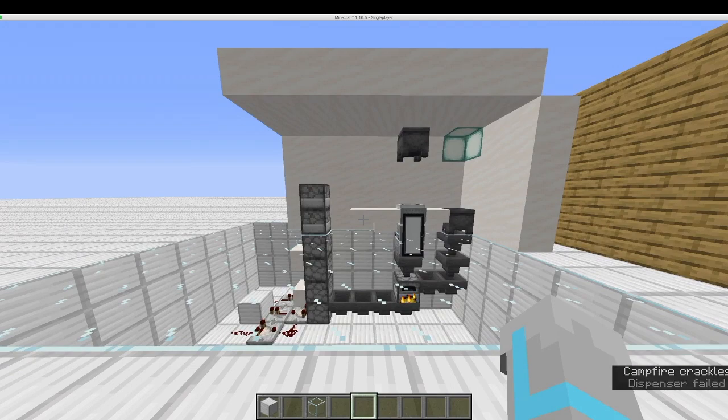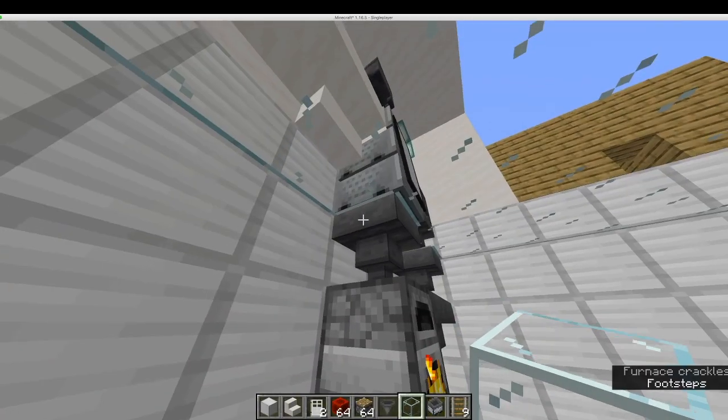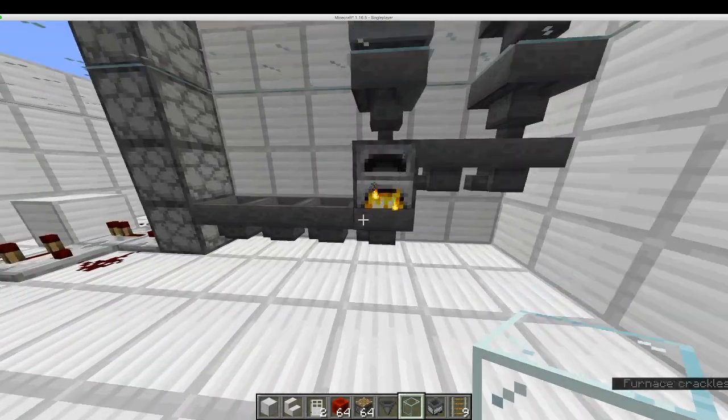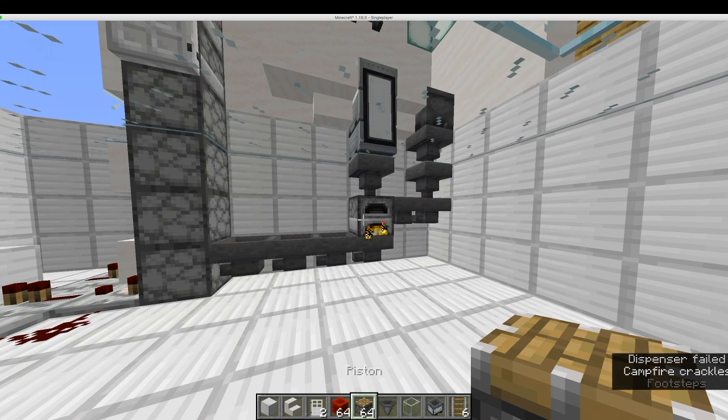Here is an overview. You have a series of hopper minecarts taking in the food and a series of hoppers taking in fuel. These lead to a furnace and items are taken out of it and into a container. I will demonstrate each part separately in different areas.